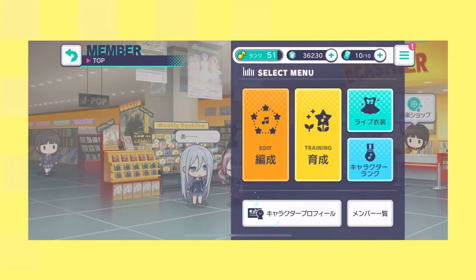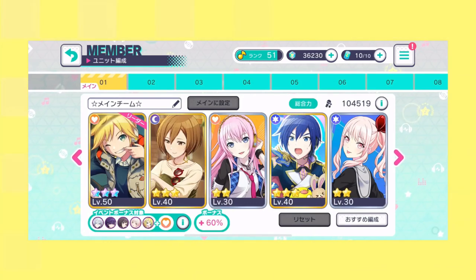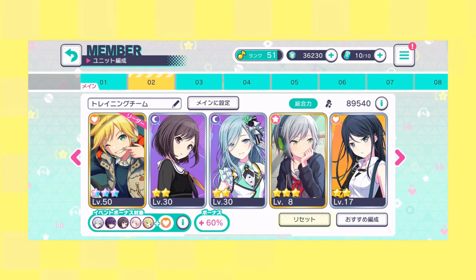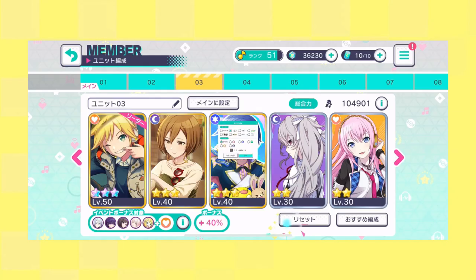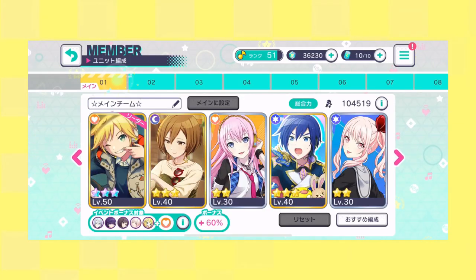Moving on to the member section — when entering the member menu there are six sections: edit, training, live outfit, character rank, character profile, and member cards. The edit button lets you edit and name your team for lives, with 10 slots to create 10 different units. The reset button clears all cards from the unit, and the random sorting button maximizes your team based on options you choose. For example, selecting virtual singers and hitting OK will choose your best virtual singer cards. The first slot in the unit will be the leader, so put your best card there for higher scores. You can only have one card of a character per unit.